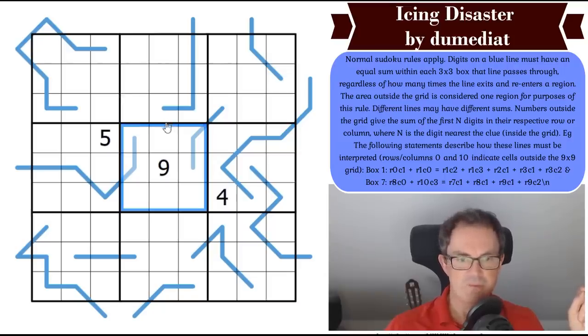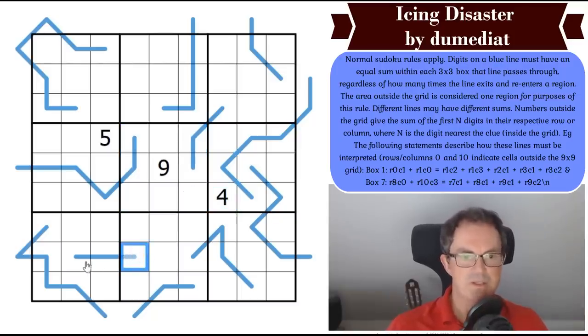Let's see if we can find a simple line to think about. Looking at this line — how much time does this line spend in this 3×3 box? The answer is it spends one cell. So this digit would have to have the same sum as these two cells, because the line has the same sum within each 3×3 box it enters.